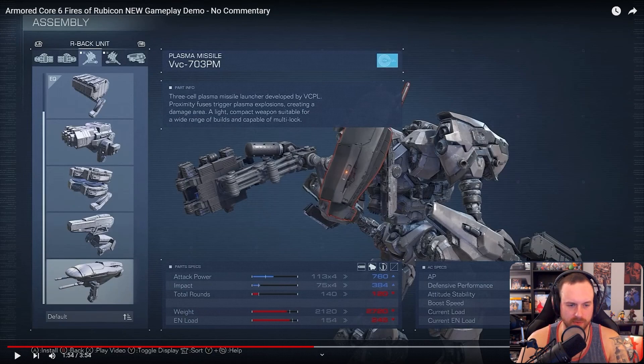They explode near the enemy. On the stats we have attack power, impact, ammo, weight, energy load — and on the right for the AC specs we have AP, defensive performance, attitude stability, boost speed, current load, and current energy load. So weight is on the left and current load is on the right with the little lines for where you go overweight. I'm guessing impact has to do with that stagger bar, and attack power is straightforward.